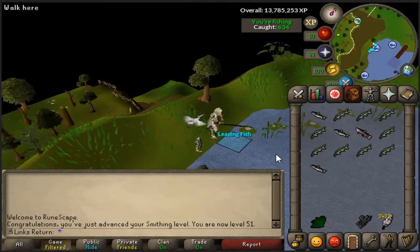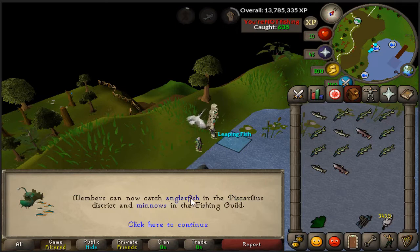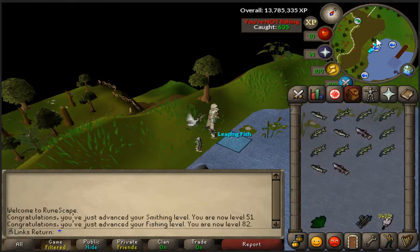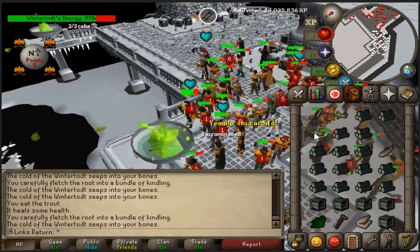50 Smithing as well — it's a nice level, don't really need it for anything, but nice enough. Back to fishing. Soon enough there will be no more fishing clips; it's just that this is a very important level because anglerfish are good for the account if I ever want to get them unlocked. I just need to get 100% in the Piscatorius house now, and it's like a mini Guthix Rest as I said before, so very nice.